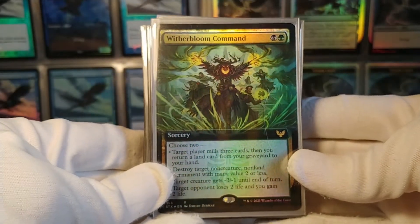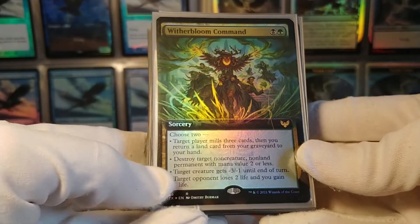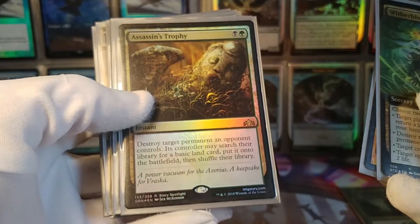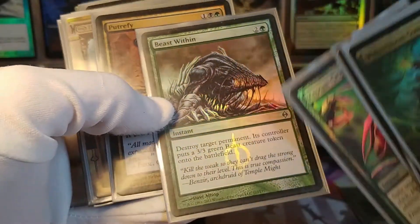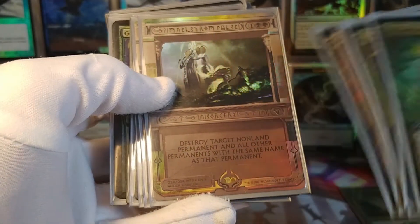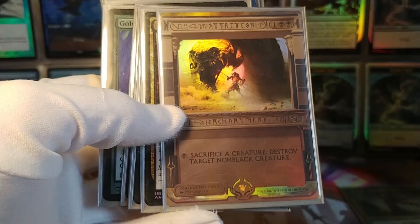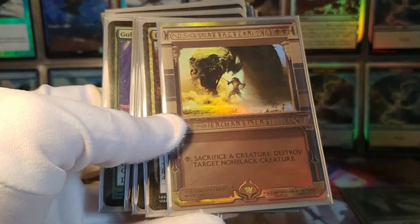Black-green has some excellent removal spells. Witherbloom Command is only two mana and does a huge list of things — really not bad. Abrupt Decay is very powerful, destroys anything small and it can't be countered. Assassin's Trophy: two mana, destroy target permanent, you can't go wrong. Krosan Grip has split second — crazy. Beast Within: destroy target permanent. Putrefy hits artifacts or creatures. Maelstrom Pulse is only sorcery speed, but destroys target non-land permanent and all other permanents with that name — it can easily clear a whole bunch of tokens. Attrition: sacrifice a creature to destroy a non-black creature, so if you have useless creatures in play, this puts them to work.